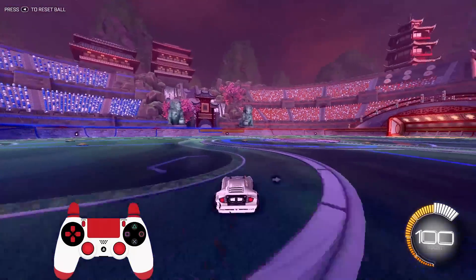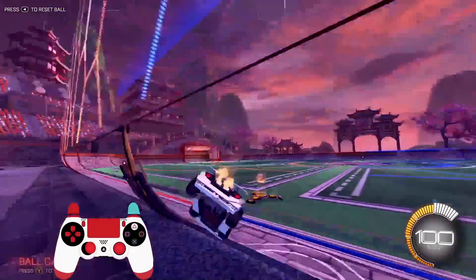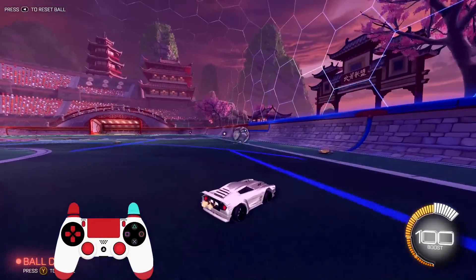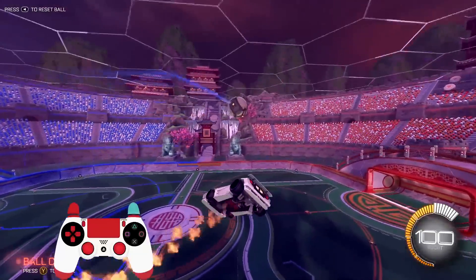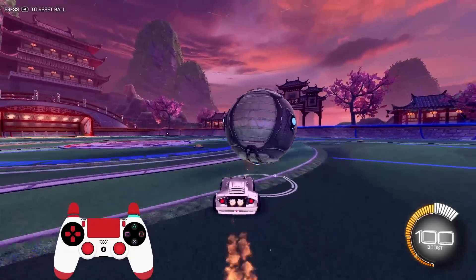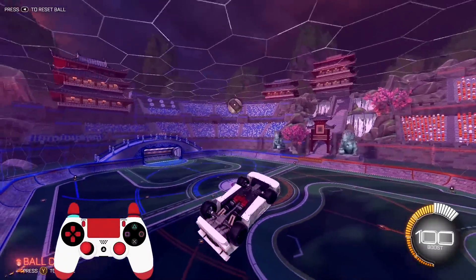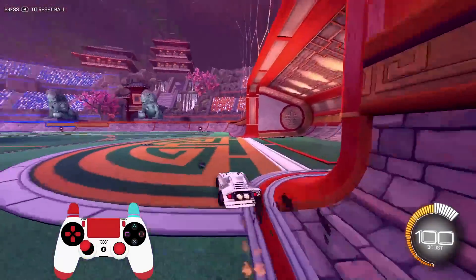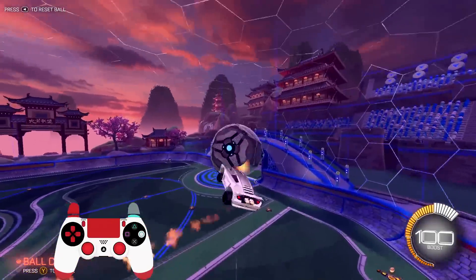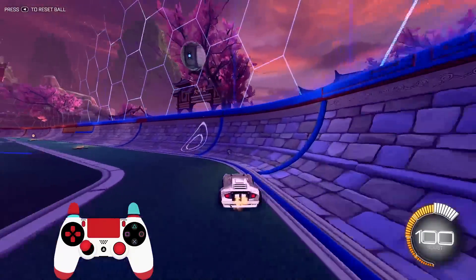Once you guys have that sorted out, the next thing you want to do is the first touch. This is where I feel like most people actually mess up their air dribble before they've even started. What I notice a lot of people do is they'll go too fast into the ball, and then as they're hitting the ball they'll jump with it — like with the ball as you're hitting it. You see how I'm just jumping with it and the ball's going super far away from me. Like, I can still air dribble it, but it's going to get away from me — I don't have full control of it like I should, like when you see Justin or Squishy do it.